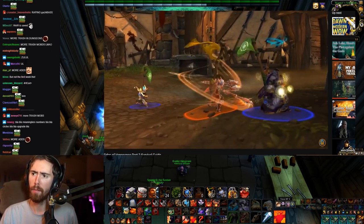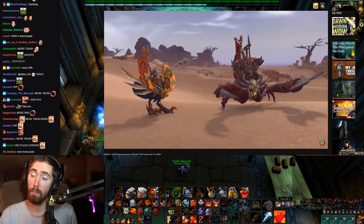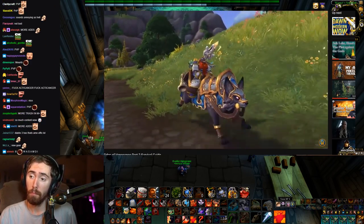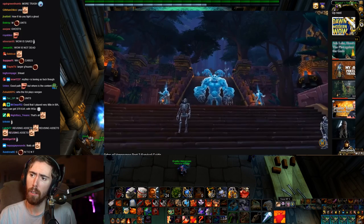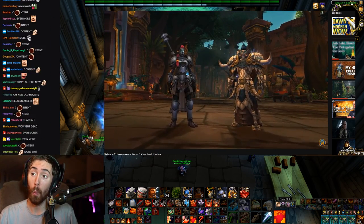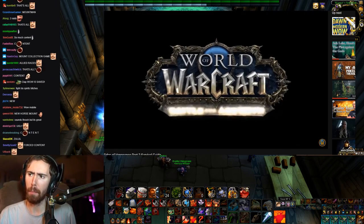PvP is getting its own new season with new gear and mounts, plus the return of Vicious Saddles as a way to earn some older mounts you may have missed. That's all for now, but keep your eyes peeled for even more content on the way, including the Crucible of Storms raid, as well as two new allied races: Zandalari and Kul Tirans. Thanks for watching.